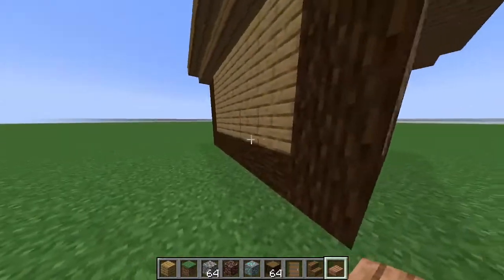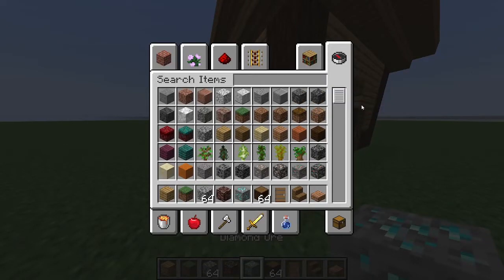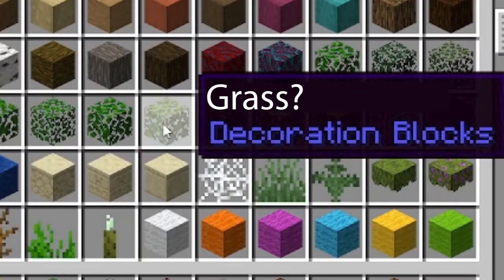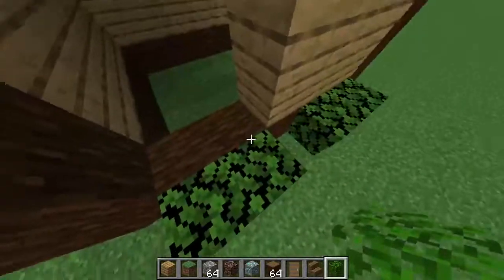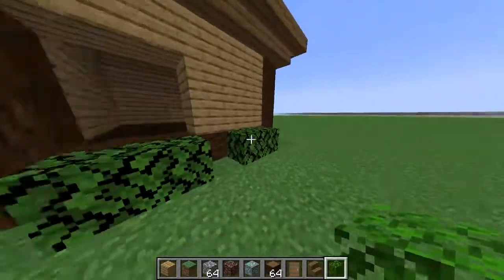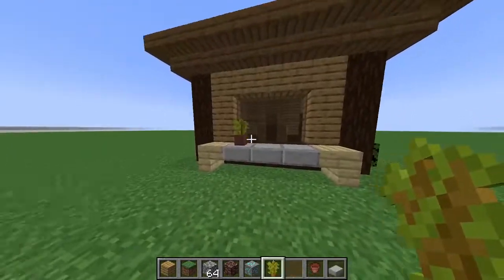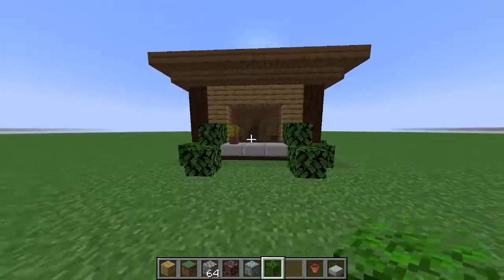Let's make the exterior a little bit more interesting. We're going to navigate to the grass. All right, I got that. Let's add some banners. All right, looks great — yes, now it looks incredible, looks beautiful!